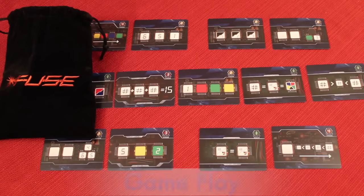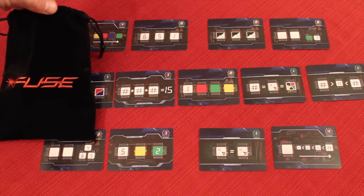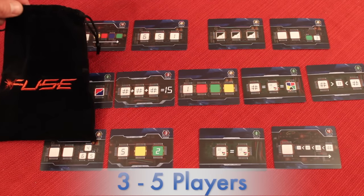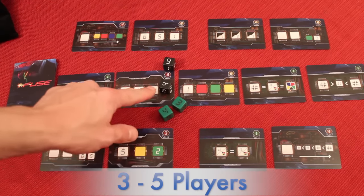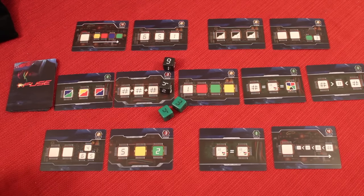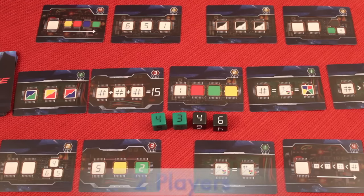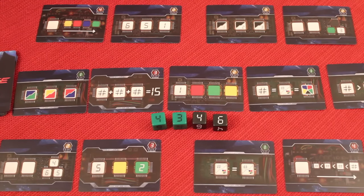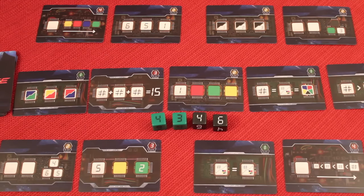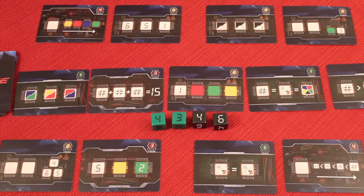Fuse is real time, played without stopping. One person holds the bag and takes out dice equal to the number of players — in a three to five player game. With four players they take out four dice and roll them in front of everybody. If they accidentally take out more than needed, they throw them all back and redraw. You can take out fewer at a time to be safe, but try to go as fast as possible. In a two player game you draw four dice total; in a solitaire game you draw three. Each player in a three to five player game must take exactly one die.